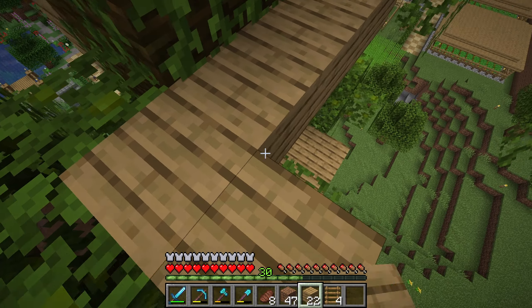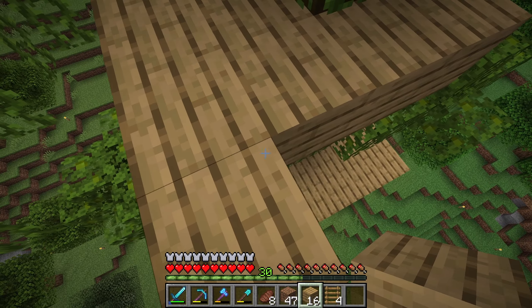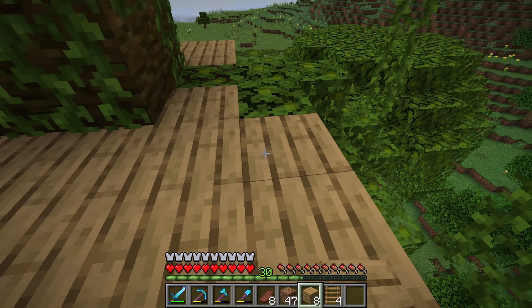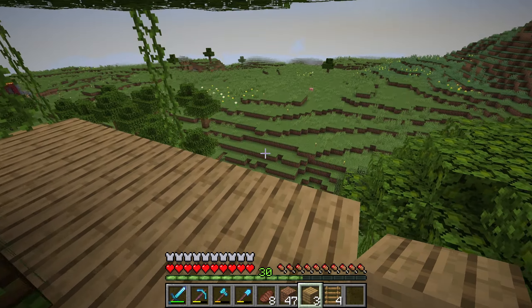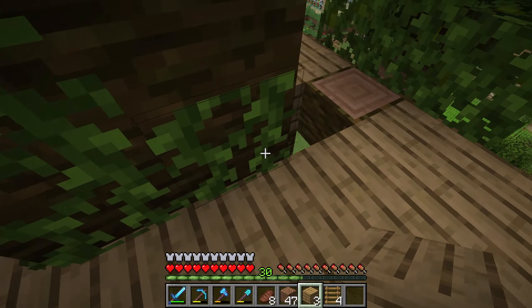If you guys haven't already seen, I do have a new Minecraft SMP that I'm a part of called SMP Squared, and our main base is a tree house. But I want to make this one a little bit different from that one — I don't want to feel like I'm repeating stuff. So I'm going to try to make this one as different as I can. There is layer number two, and now we can go ahead to layer number three.